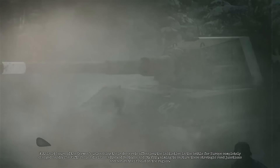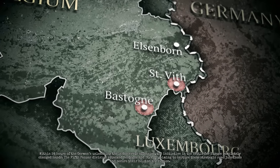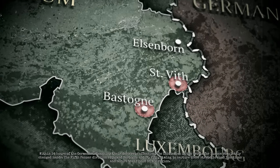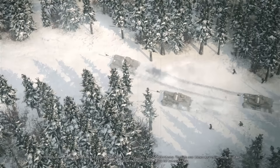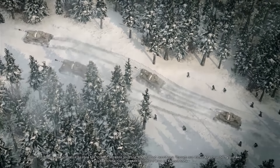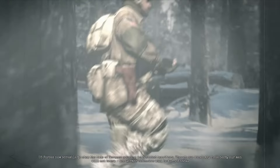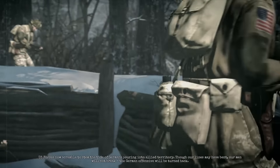Their timing was impeccable. With the cold winds of winter blowing in, our superior air forces have been grounded, and the Germans are taking full advantage of the situation. Two full panzer divisions hit the weakly defended Losheim gap along a 45-mile front, driving deep into Belgium and Luxembourg. Within 24 hours, the initiative in the battle for Europe completely changed hands. The 5th Panzer Division attacked Bastogne and St. Vith, aiming to capture these strategic road junctions. U.S. forces now scramble to stem the tide of Germans pouring into Allied territory. Though our lines may have bent, our men will not break — the German offensive will be turned back.